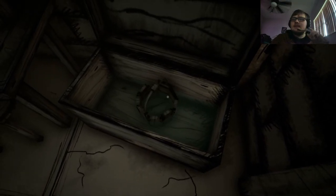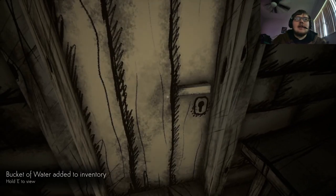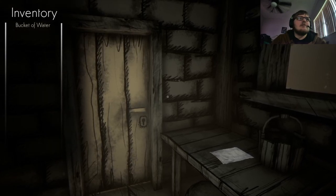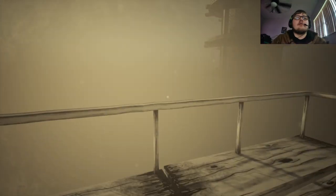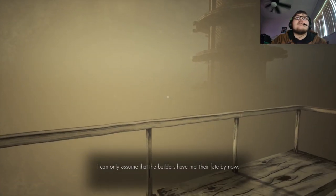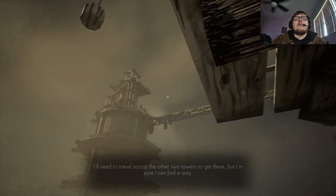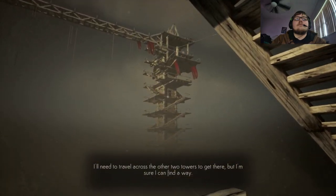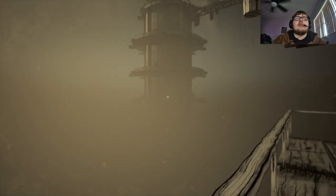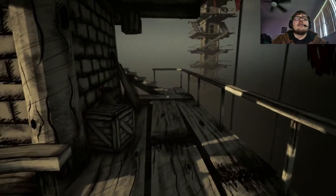So maybe there are NPCs or something, because it did say this was supposed to be an end-of-the-world type scenario and you were the last one. Diary page — construction on the last tower stopped weeks ago; I can only assume the builders have met their fate, but I believe it's safe enough for me to continue building higher from where they left off. Yeah, that can't possibly go wrong — end of humanity, last of the builders, and you can't see anything down below.